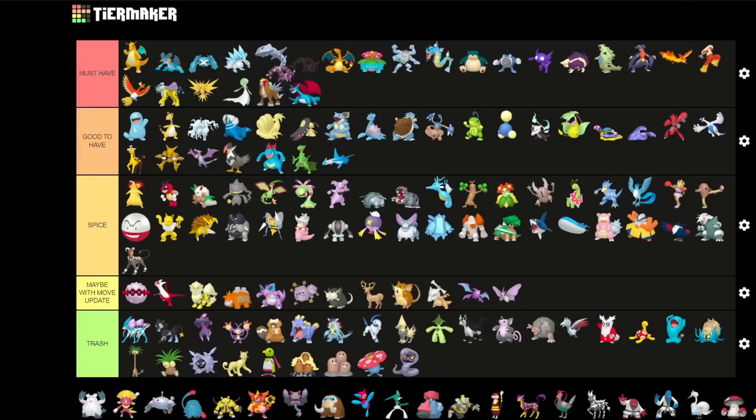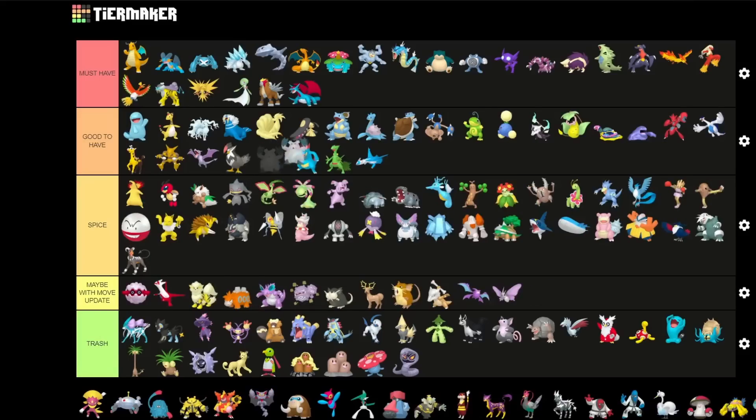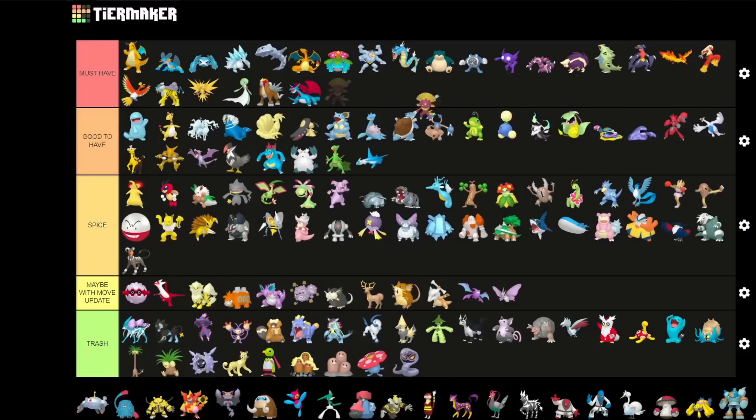Drapion is a very good choice for Ultra League — want to put it into the must-have tier. Abomasnow is a good-to-have Pokemon for both Great and Ultra League, though not so much for the PvE side. Weavile is one of the Pokemon that's really good for PvE — putting it into must-have. It's one of the strongest attackers for both Dark and Ice typing, so definitely something very solid.